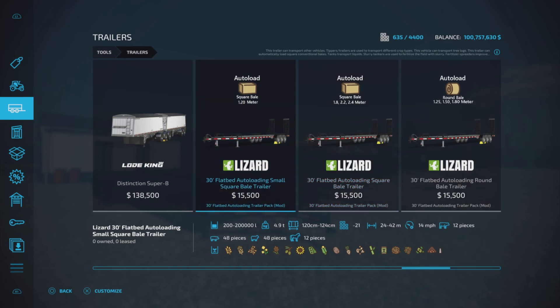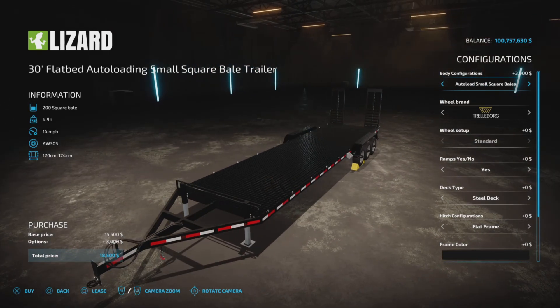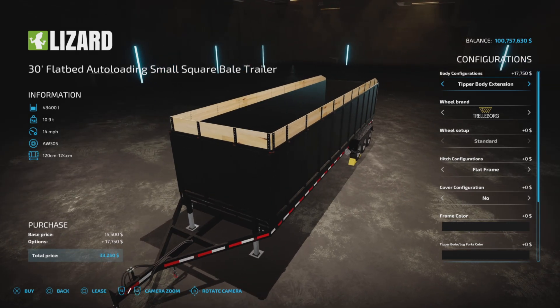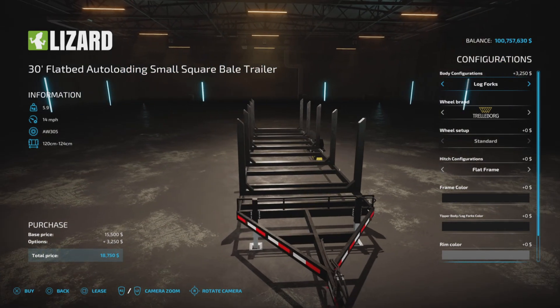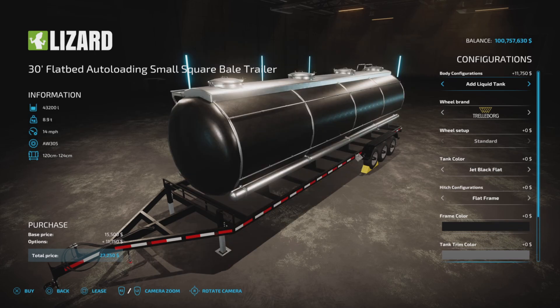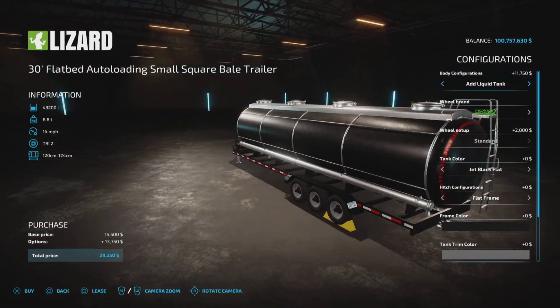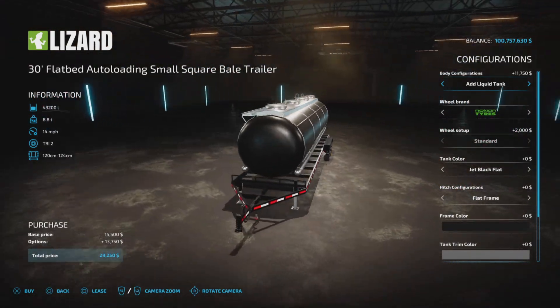We have the flat bed, the auto-load square bales which we picked, a tipper body standard holding 37,400 and 450 liters, a tipper body extension holding 43,400 liters, a log trailer which is just a log trailer with straps, and a liquid tank.